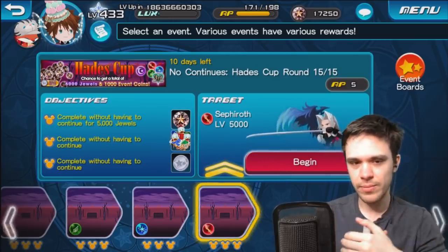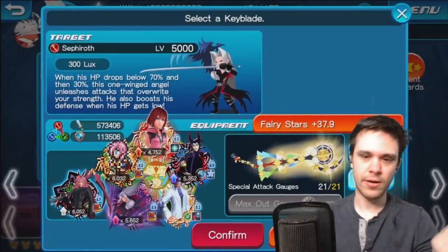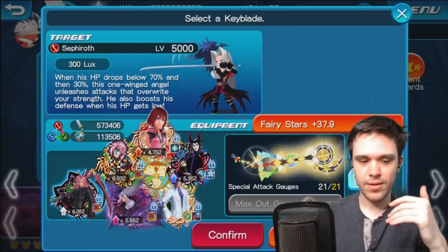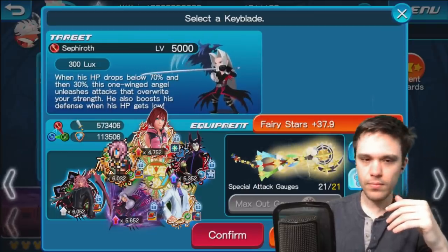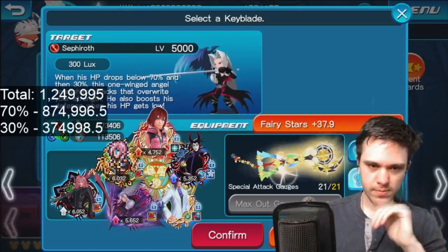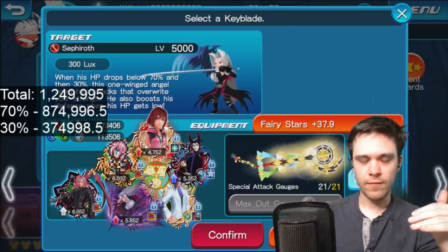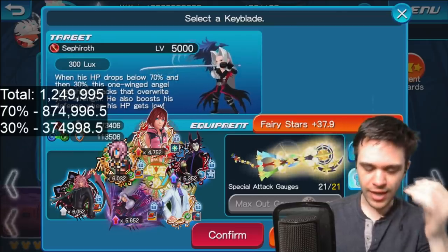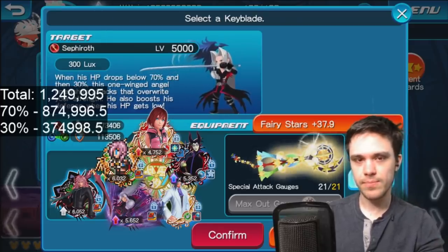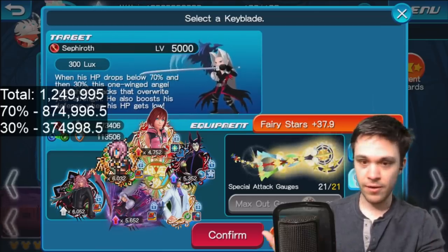That slash attack is guaranteed to be killing you. Now, when fighting him — it even says it in the top right-hand corner — he does have a 70% and 30% revenge counter threshold. I'll go ahead and put the values up on the screen. So that's how much health he has and those are the revenge values for his HP. There is an actual strategy you have to follow, as far as I can tell, in order to beat him, and I managed to figure it out — I think by accident — but I figured it out nonetheless.